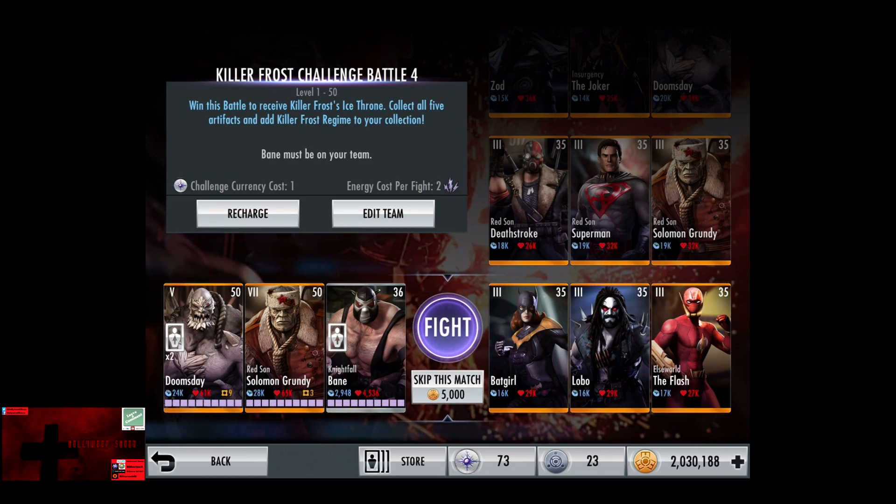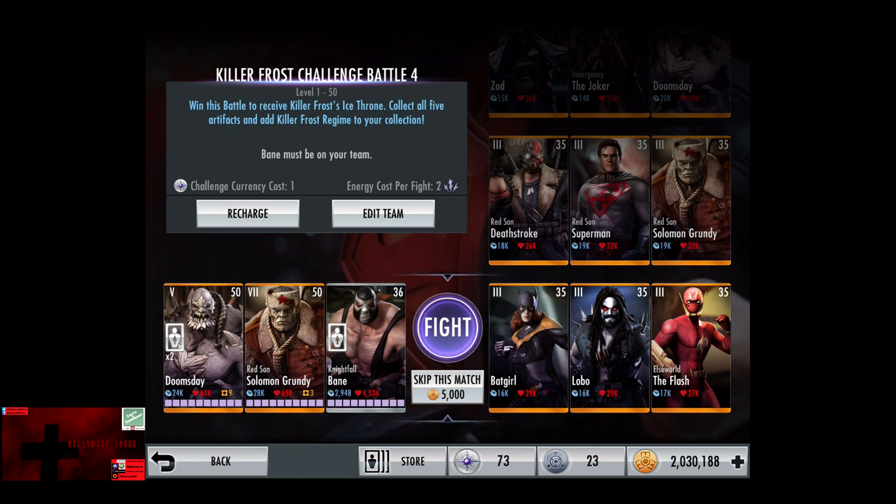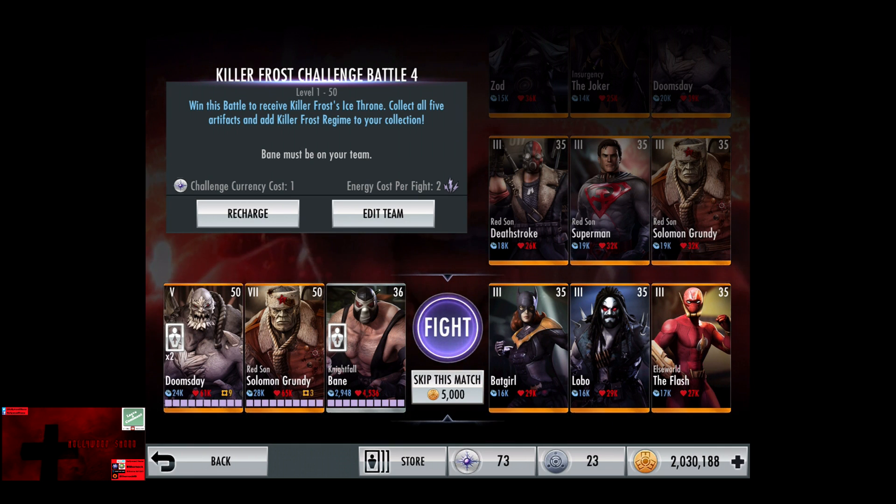Ladies and gentlemen, boys and girls, children of all ages, Hollywood Chano here, happy to give you another Injustice Gods Among Us video. In this video we do the Regime Killer Frost Challenge Battle 4 on Nightmare Difficulty. One challenge currency, two energy per fight, and Bane must be on your team.